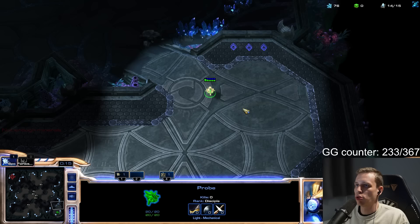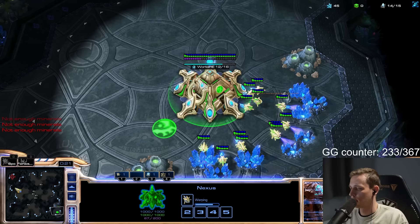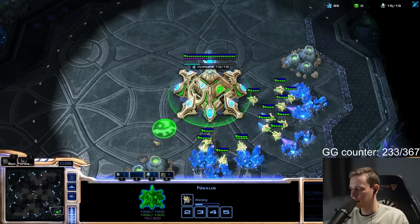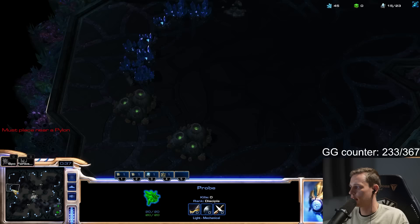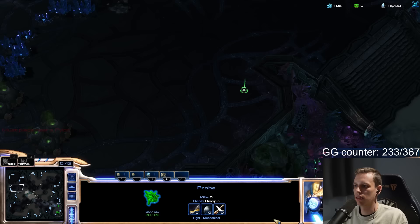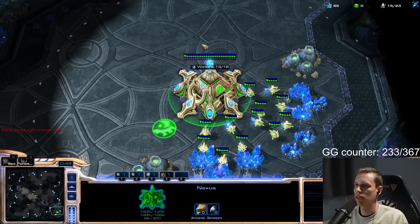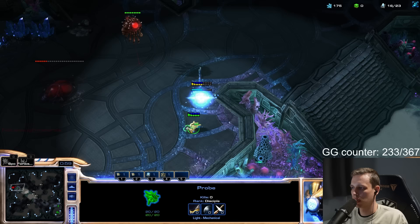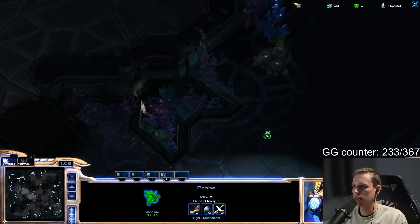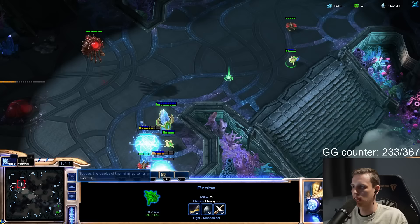He's a roach user — I know that for sure. He likes to take his third base and then play roach-ravager defensively. At least when he doesn't blind counter — normally he prefers to just make a blind proxy hatch. On Oceanborn there's one three-pylon wall on the right side of the natural hatchery, which is what we're using. We also want the 16th probe started because you can always cancel them.